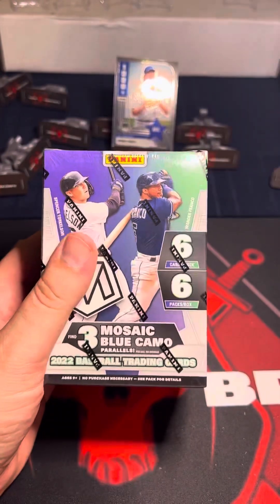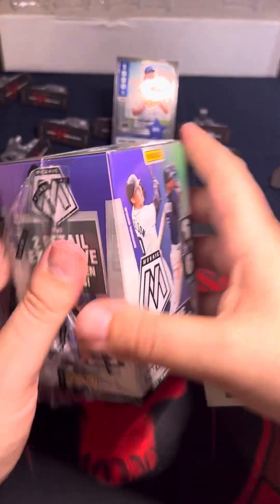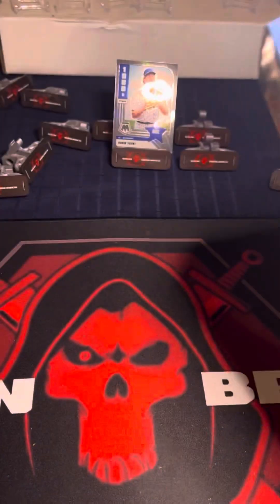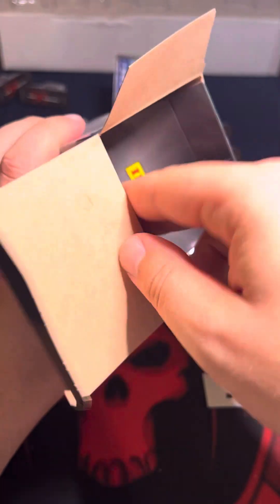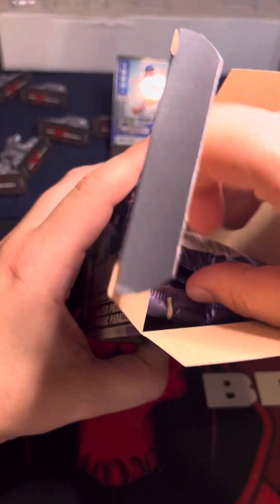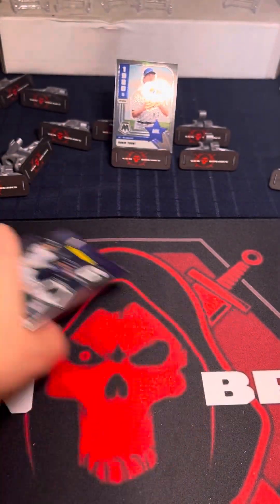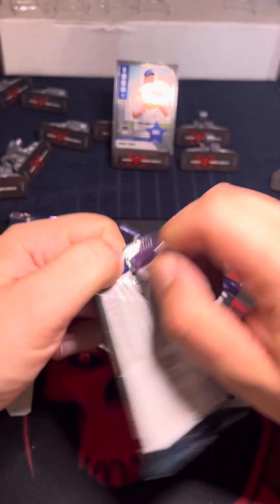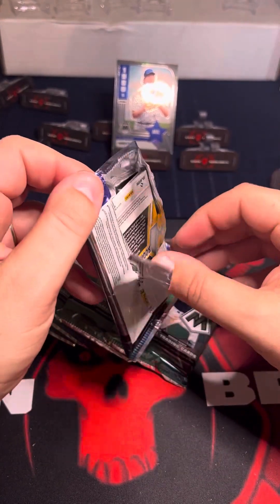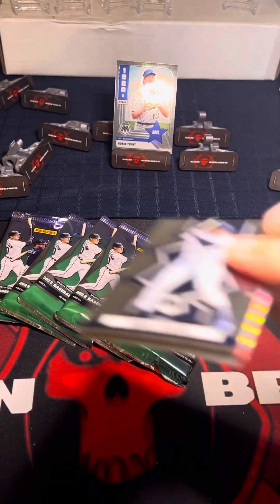I'll open one more while we're here. I bought these, like I said, a while back — there's no point in having them sitting on the shelf. We'll open one more and call it a day. I think the Mosaic — we're looking for big hits, autographs I believe. So many cards in the sets now. Chances of hitting something huge out of the blasters — very rare. Lots of rookies though.